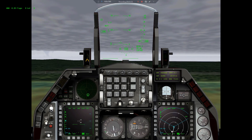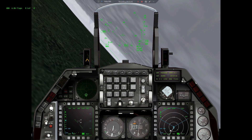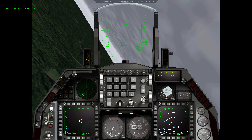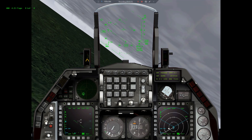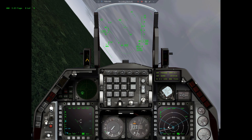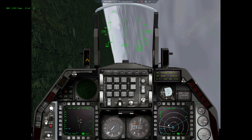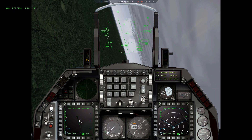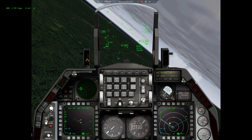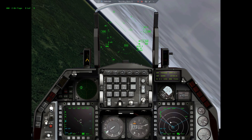Altitude! Altitude! One one five was the departure. Dolphin 2-1, departure - resume on navigation. Dolphin 2-1, Roger, resuming on navigation. I'm not equipped with any AMRAAMs whatsoever. I need to stay somehow low and stealthy - I do not want to be visible for enemy fighters.